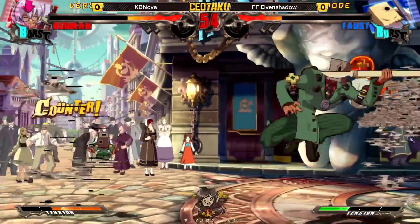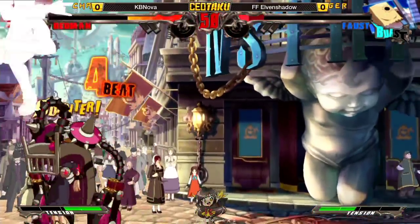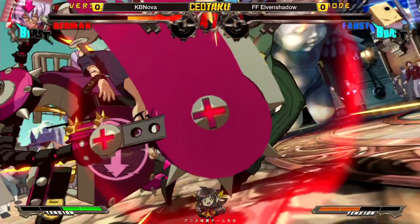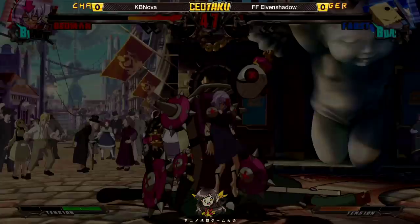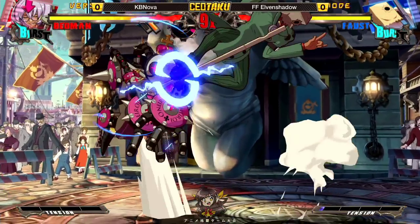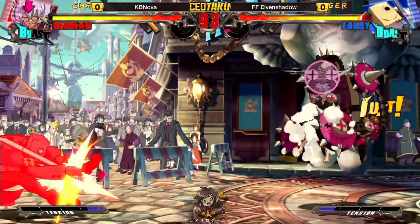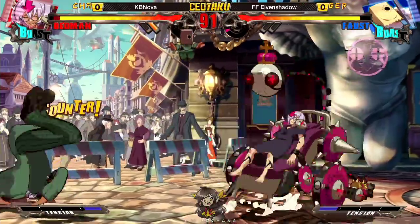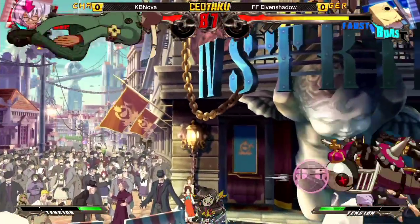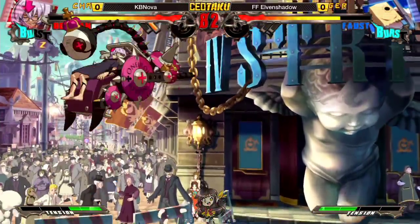That doesn't block the second time — checking him again. Using the mini Faust against him, very tricky. The impact on the round is massive right now. He totally won the round off that parry — put Faust back in the corner and he just had nothing to do there. KB Nova looking like he really knows what to do in this matchup.